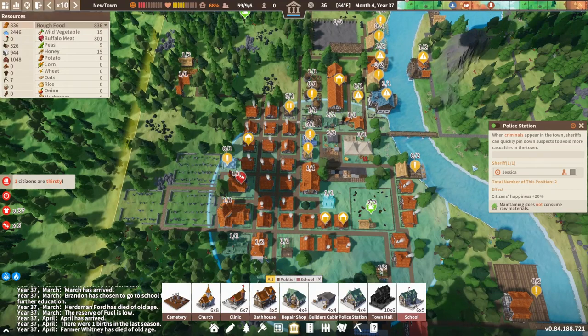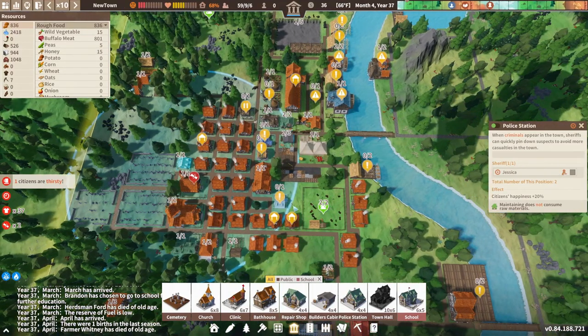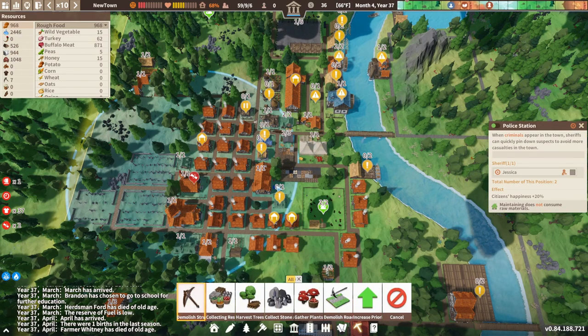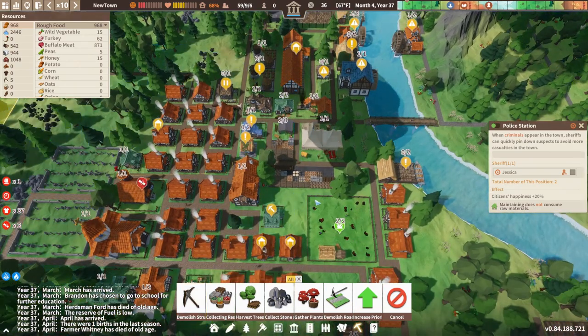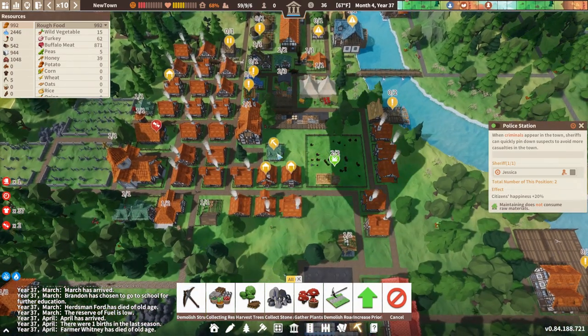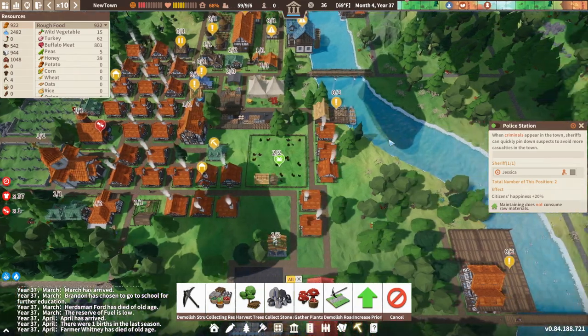Our police station is now up and running. Jessica's coming off there and going into there, so we can now destroy that one. So now it was one, two, three, four, five, six, seven, eight, nine houses. We're going to go over here and start building some houses.